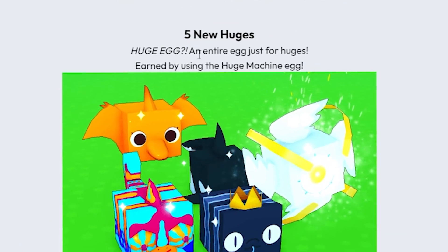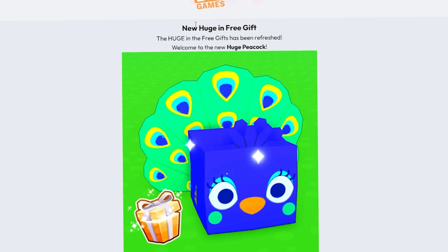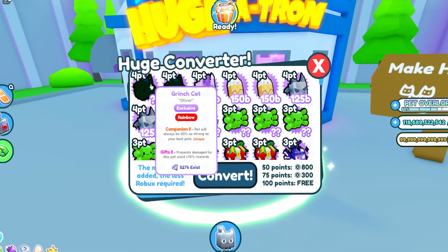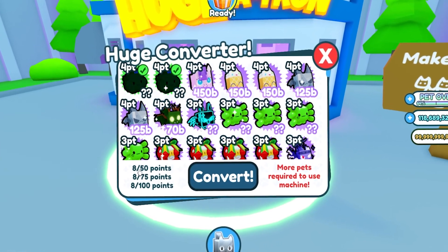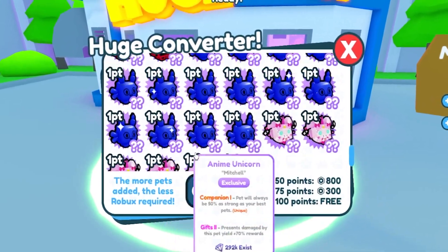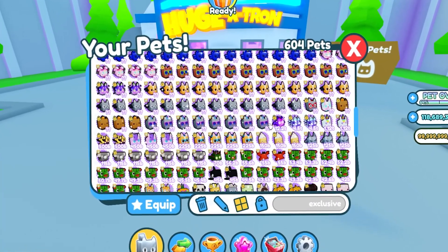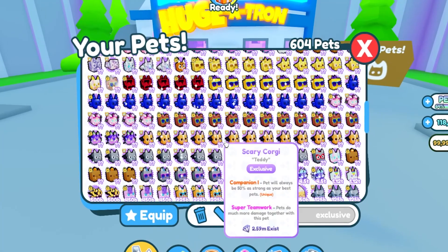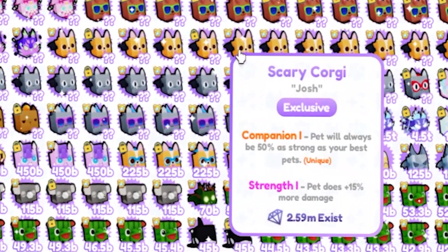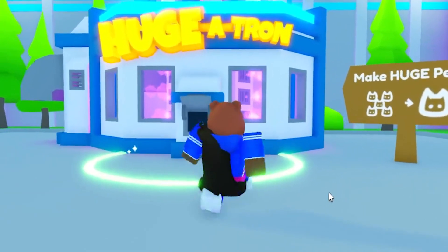Additionally, golden pets add one point, rainbow pets add two points, shiny pets add three points. There are five new exclusive huge pets and an entire egg just for huges, earned by using the huge machine egg — this is what the egg looks like right here. With the new huge free gift we also get a huge peacock. 30 stars are actually pretty clean. We're gonna sacrifice some pets — wow, it just updates in real time, just like that!